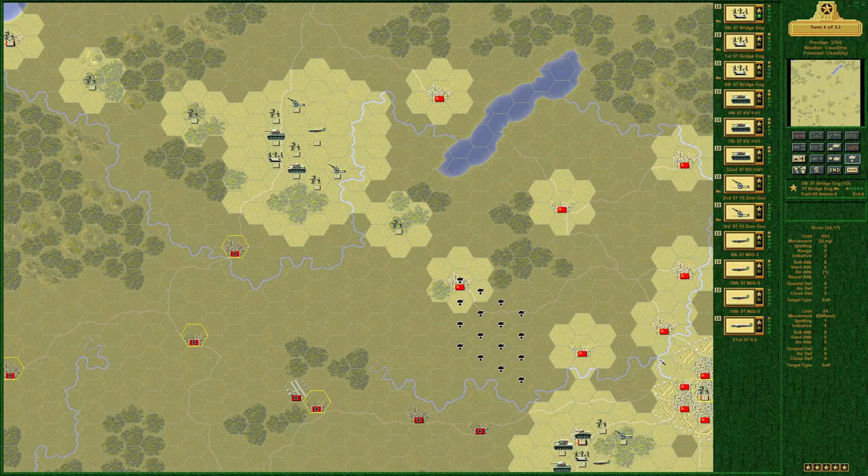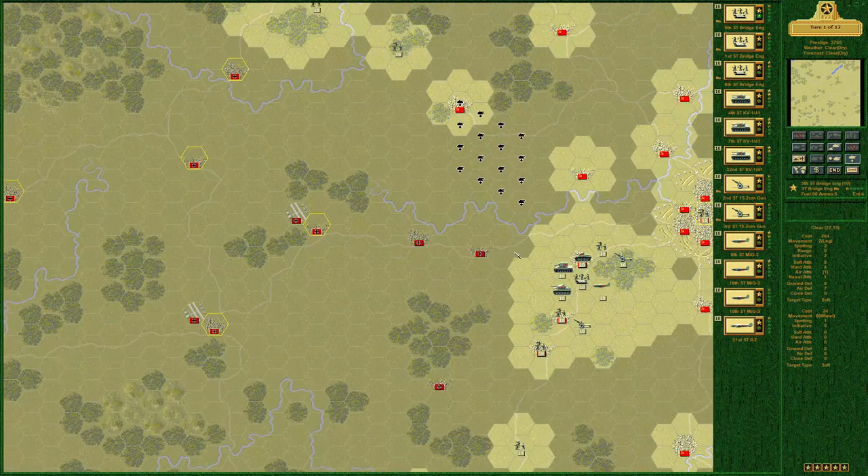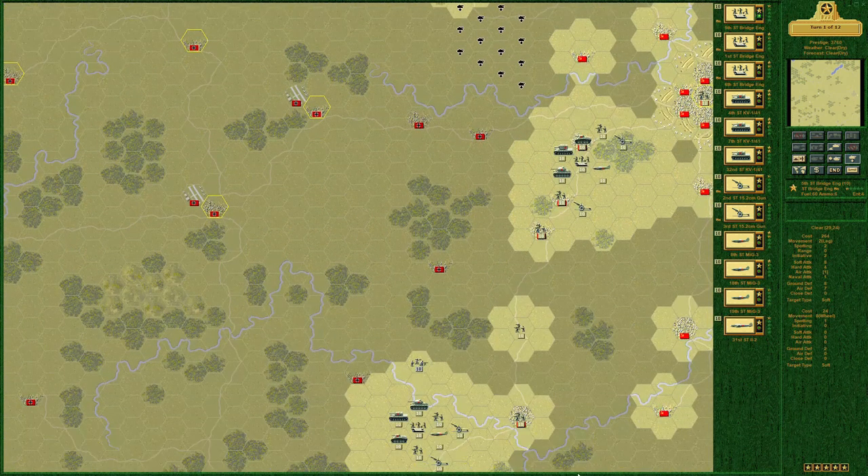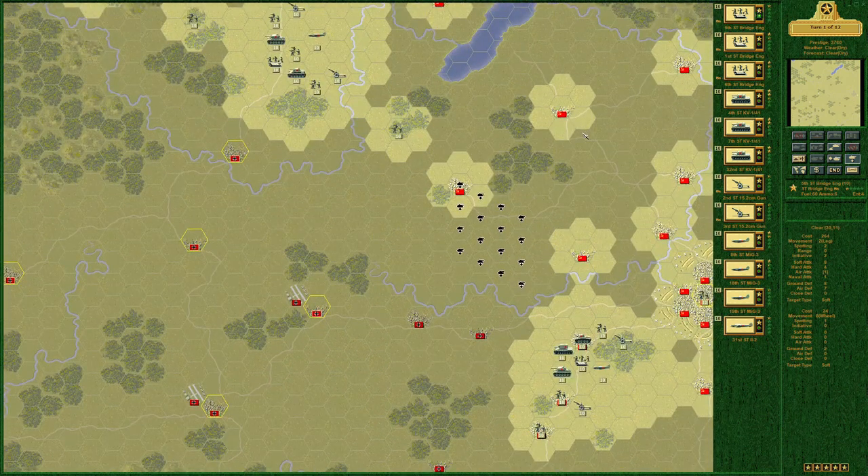Hey everyone, the Good Captain here. Welcome to mission number four in the Russian campaign of Allied General. This is Vyazma Part One. It's a pretty standard battle with a lot going on, a lot of different attacks, but this is going to be the first scenario that sets the tone for the future — we're going to be attacking from here on out.